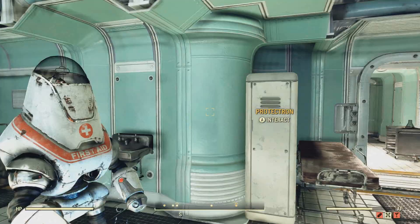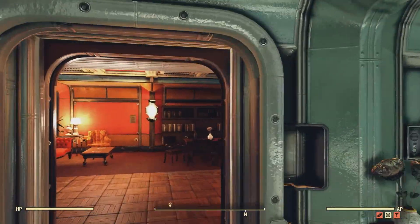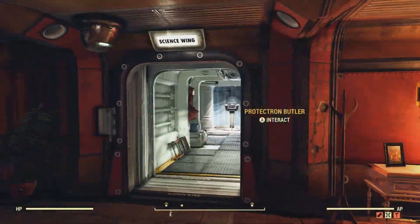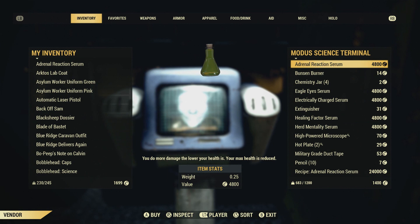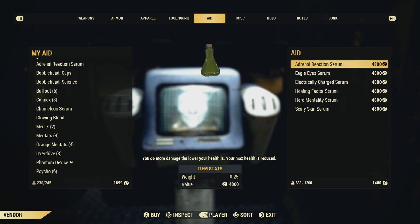The next two items are mutation serums I recommend. You can randomly get mutations from radiation, but you can also purchase them in the White Spring Bunker. Head to the science wing, which is right by the medical bay — there you'll find the Science Modus terminals with different mutations available. They are pretty expensive, but it saves time instead of trying to randomly get mutations from radiation.